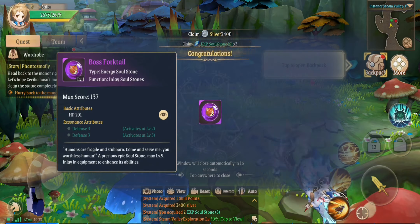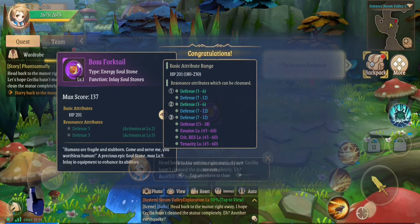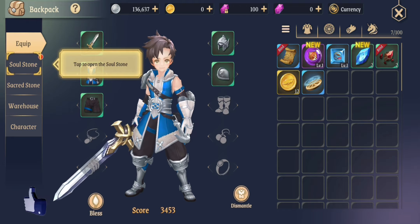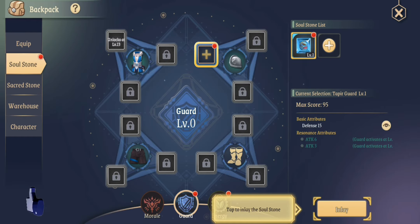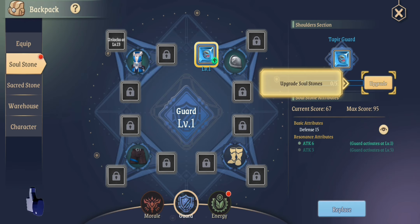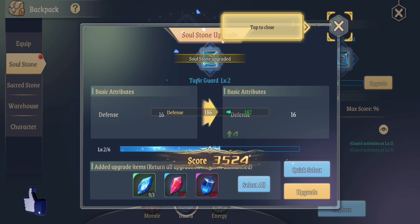Open your backpack. Switch to the Soul Star Stone screen. Inlay the Soul Star Stone to become more powerful. You can upgrade Soul Star Stones to make them more powerful. Select the upgrade motif. Deep upgrade the Soul Star Stone. Oh, sweet! I love you.